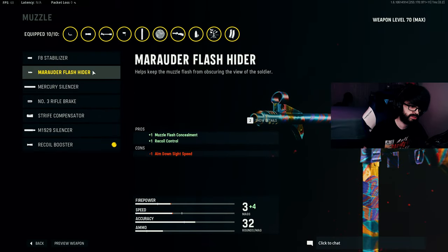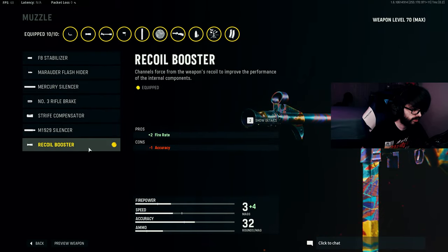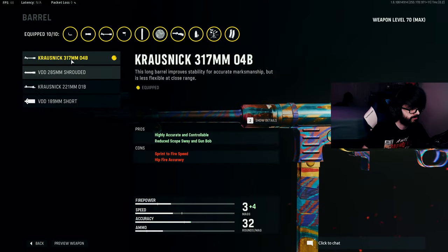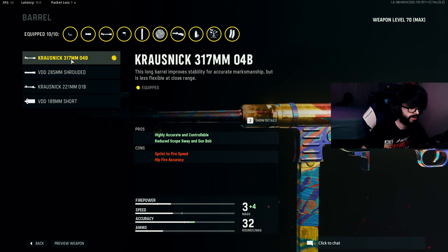To make up for the slower bullets and increase the time to kill, use the Recoil Booster — it adds two fire rate but lowers accuracy by one. Accuracy is huge in this game because of the bloom effect, which essentially adds bullet spread for some unknown reason. According to TrueGameData, if you have about plus-four accuracy across your attachments, you should negate all of the bloom effect on your gun.